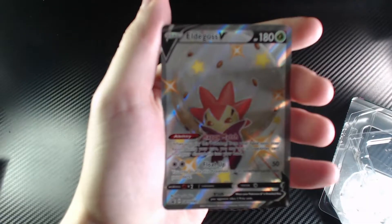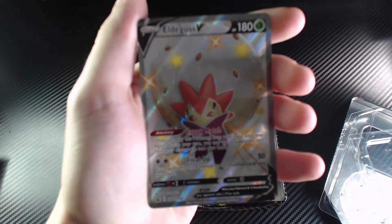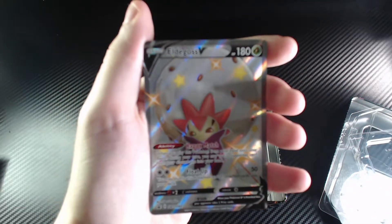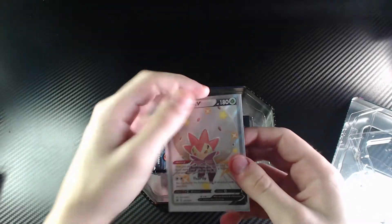The promo card here — we've got an Aldegoss V and it's a pretty nice looking promo. It's got a nice silver sort of look to it. I actually quite like it, it's very special looking. Brought my sleeves just in case for this occasion.